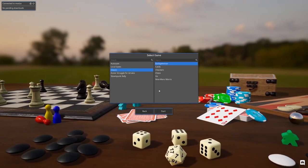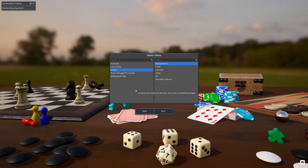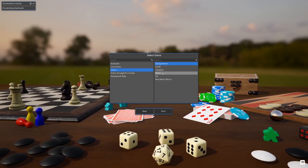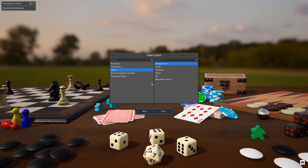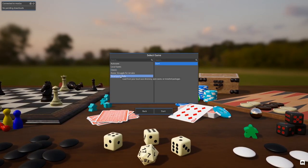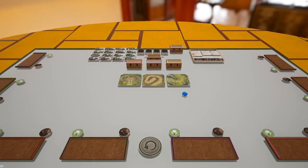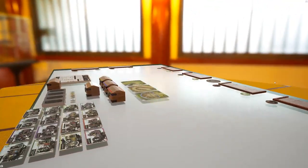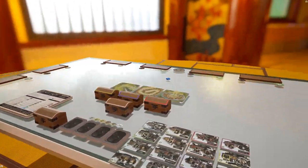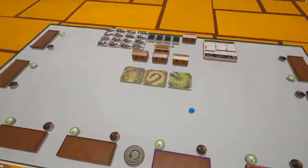Let's load up a game. I've got Dune: Struggle for Arrakis and Steampunk Rally downloaded, and there are some basic classic games as well — cards, checkers, chess, Go, and Nine Men's Morris. Let's load up Steampunk Rally and click Start. It loads the table in grayscale and then — bam — the colors just pop. The background looks absolutely gorgeous; the game is all spread out and set up for you, rulebook included.